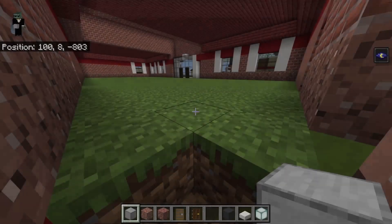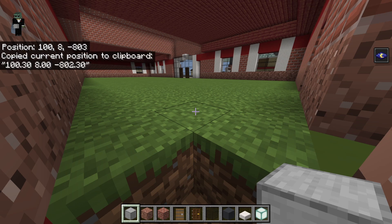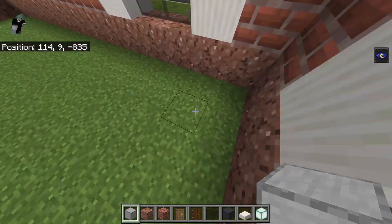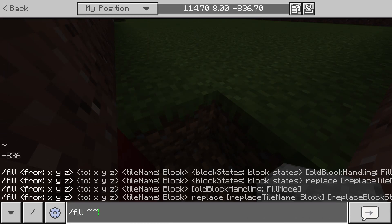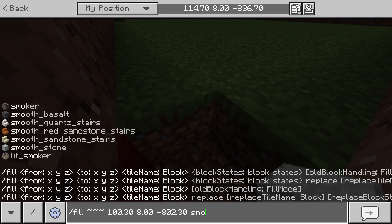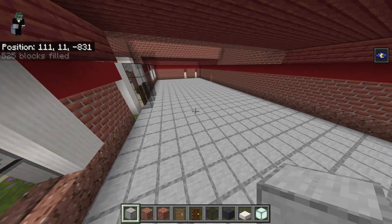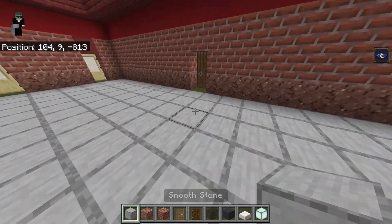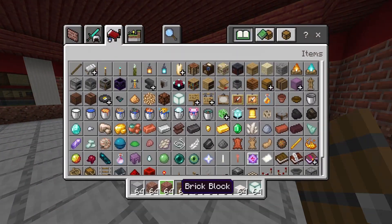Whatever this coordinate is here, you want to copy it. I can do CTRL-ALT-C and I get it. Then you want to come all the way to the front right-hand corner, break down, and then do slash fill, tilde tilde tilde, which is your coordinates currently. Copy that other one, and then do smooth underscore stone. And there you go. I would also recommend breaking under your doors for this as well.